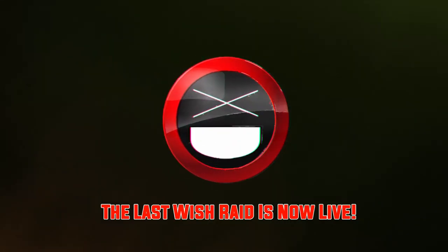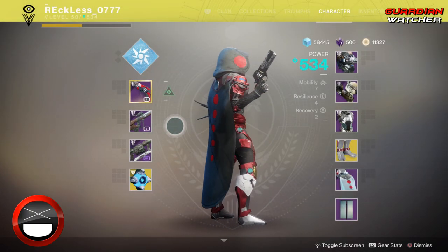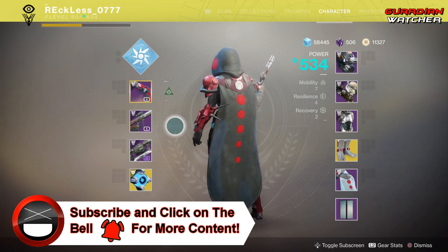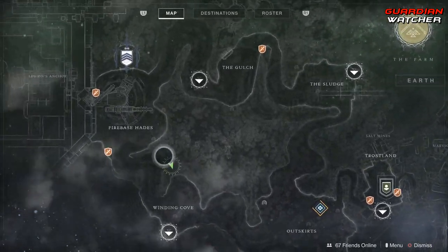It's week 53 of Xur, so I'm going to find out his location, what he has this week, as well as give you guys my recommendations. What's up guys, Reckless here, and welcome to Guardian Watcher. It is week 53 of Xur, and Xur is actually located in the EDZ, in the Winding Cove, right here.